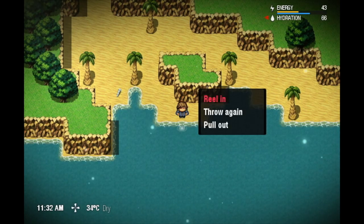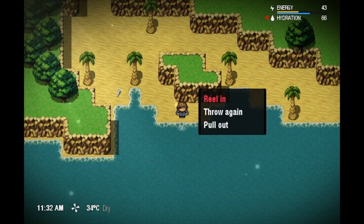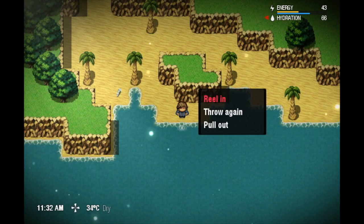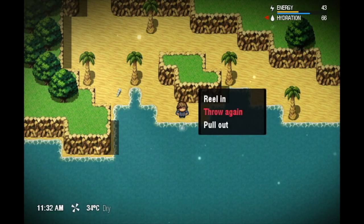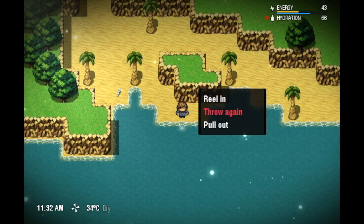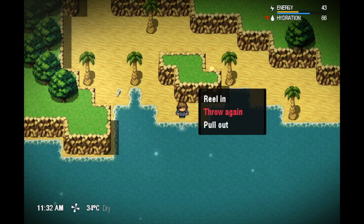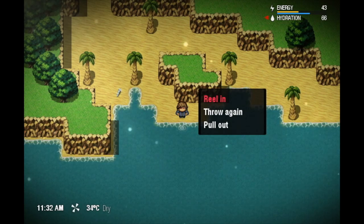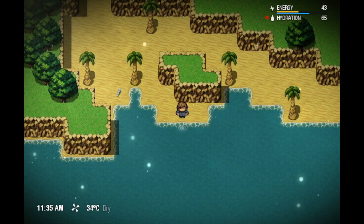The only feedback you get here is the ripple going on in front of the player. You get three options: reeling — pretty straightforward, you bring your bait closer, some fish may get curious, others may be scared away. You can throw again, which resets the distance you threw your bait. And you can pull out to end fishing altogether, in case you don't have any fish.